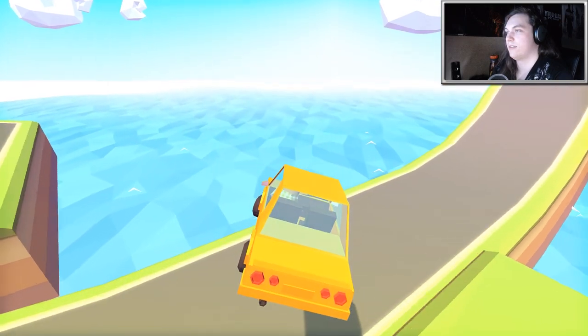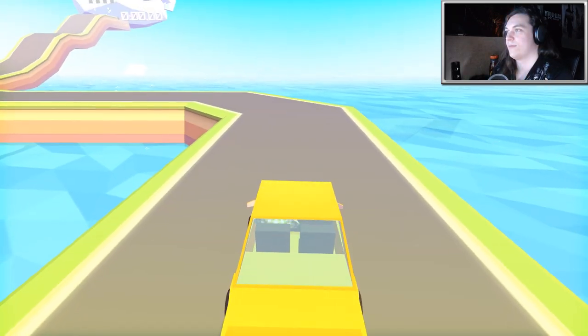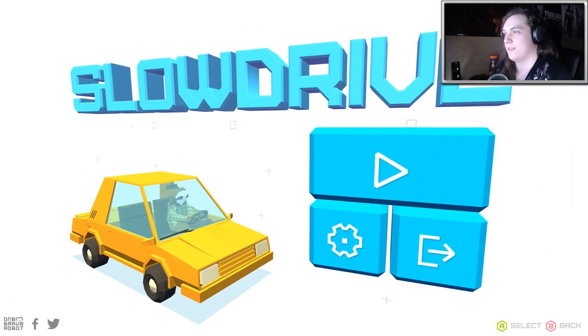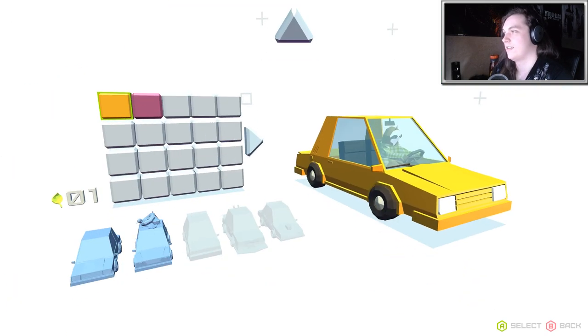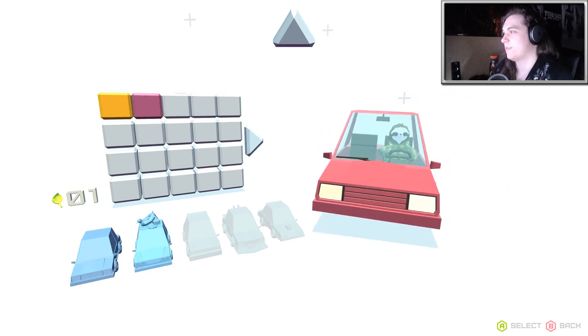Wait, what is this? Let's go back to the main screen and check out our new paint and stuff. How do I change the paint? Oh wait, down here. Give ourselves a red car and give ourselves a new body kit. Oh yeah!